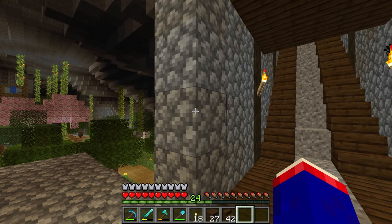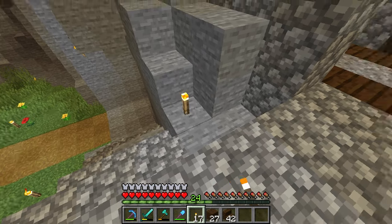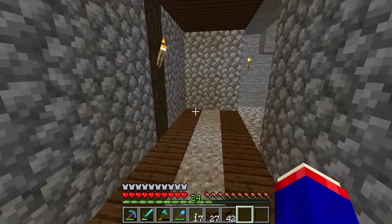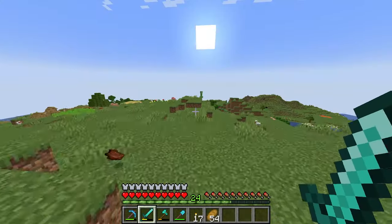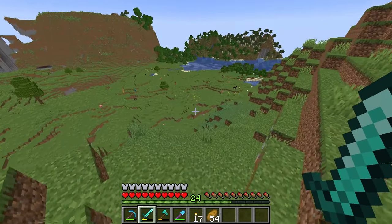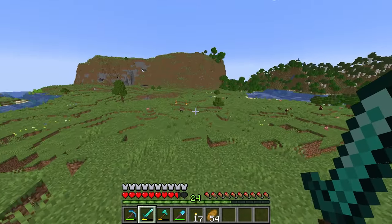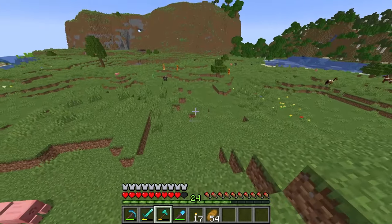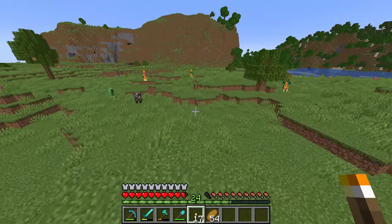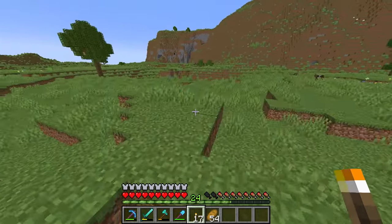I'm going to go clear out my inventory and then we can go ahead and get our tracks. Now that the skeletons are on fire, let's run down here and see if we can find some rail carts and powered rail tracks. Shouldn't be hard, but if not I'll be in the right place to find some resources to get powered tracks. It's a short ride so we shouldn't have too many problems.